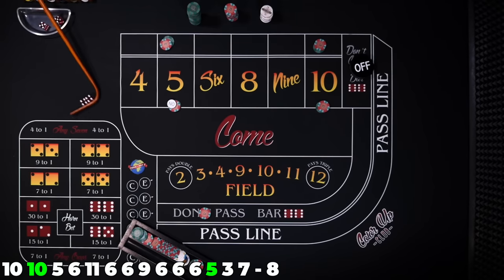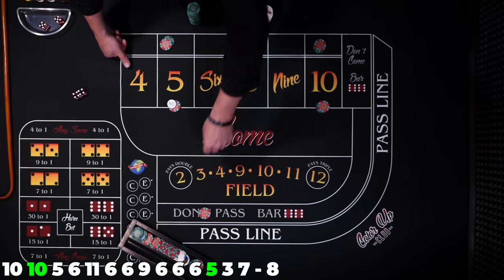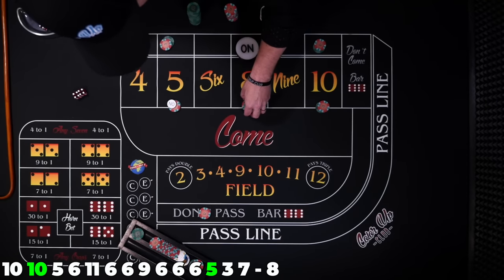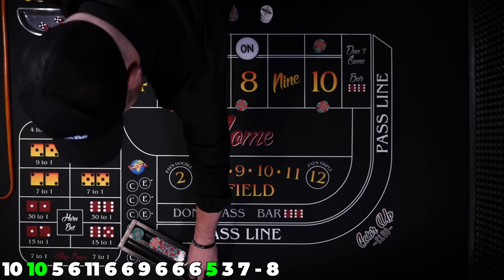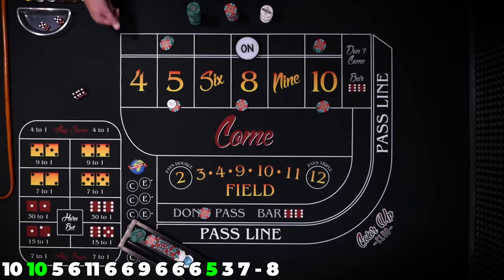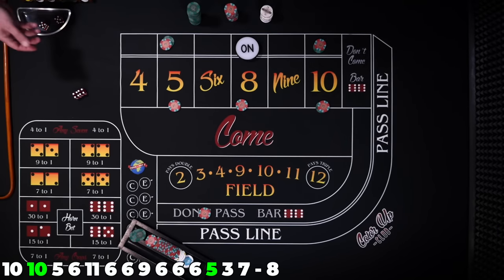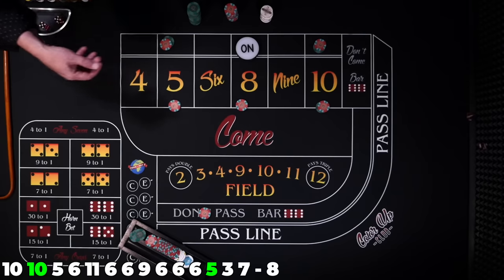Eight hard — mark the 8 and we'll place against the 8. As you can see, we are running out of greens here. We don't need this marker — we're in a no-lose situation now. Let's roll that 10.